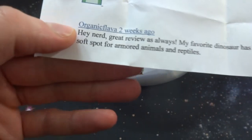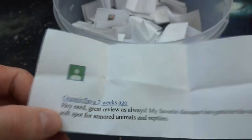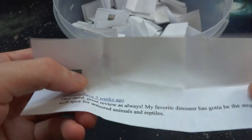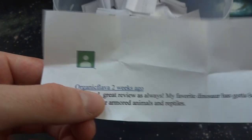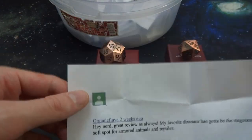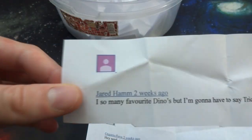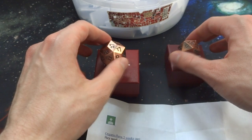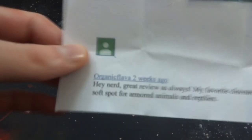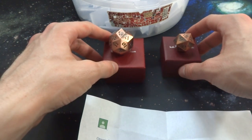Looks like the winner is Organic Flava — 'Hey nerd, great video as always. My favorite dinosaur has got to be the Stegosaurus. Ironically I have a soft spot for armored animals and reptiles.' Yep, the Stegosaurus has the armored back with the crazy spikes as well. Congratulations Organic Flava — I'm going to be messaging you. You just have to message me back on the email I tell you to, let me know which dice you would like, and send me your address so I know where to send it. Congratulations to everyone who participated, and the new winner is Organic Flava. Just to show that all these are everybody — these are everyone's comments right there. It takes a little while to cut them out but it's a lot of fun to pick one randomly. Congratulations Organic Flava, look out for your message.